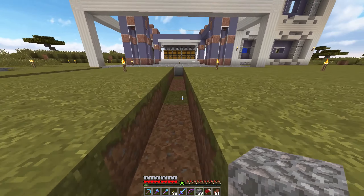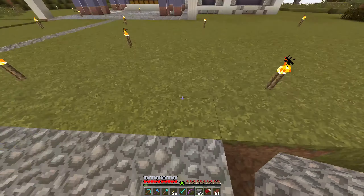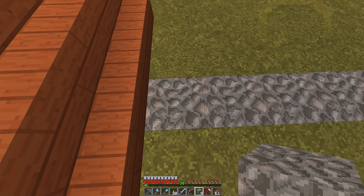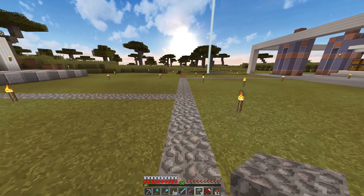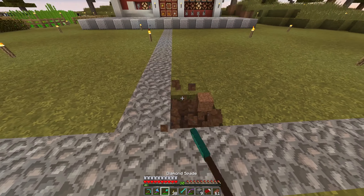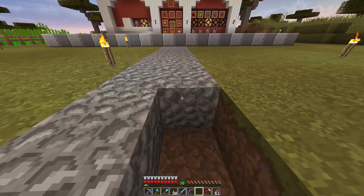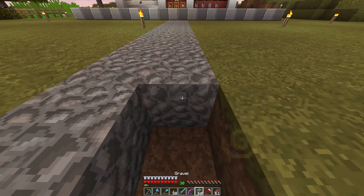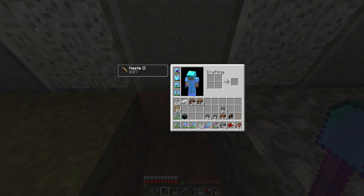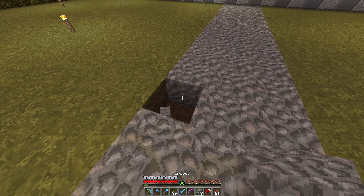And that is another reason why I am building today. My intention was originally to go explore a little bit, find a water temple, water monument - one of these, you know, where the guardians are, where the new prismarine blocks are and the sea lanterns. Which is exactly why I want to find some of these - I want to have sea lanterns. I need them for this build here already and we don't have any, which is a shame.